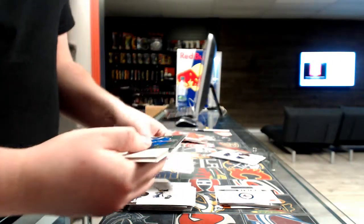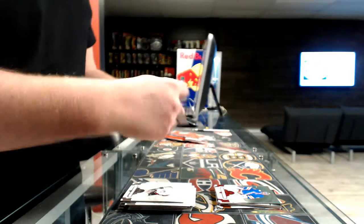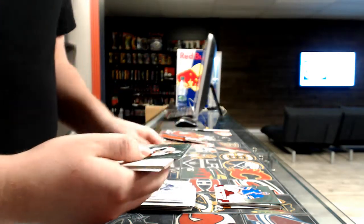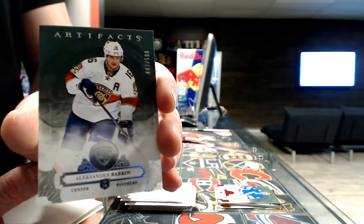Pack 7: base guard out of 299, New York Rangers — Henrik Lundqvist. And our last pack of Artifacts — these are random. Base guard out of 599, Florida Panthers — Aleksandr Barkov.